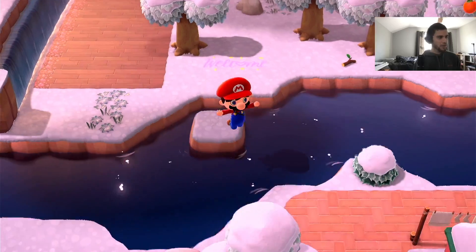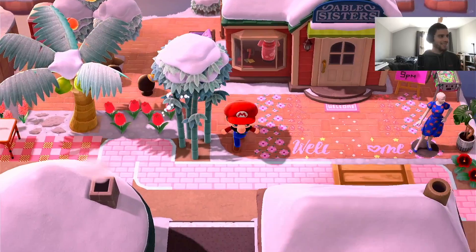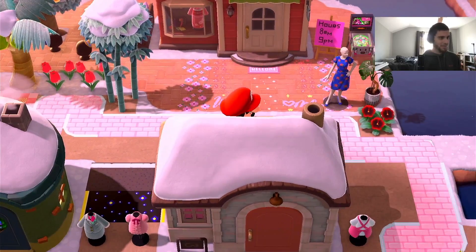Oh, this is where I was trying to get to! Oh, now he jumps it — he didn't jump it before. And we make our way back around over here to the Able Sisters. Very cool.